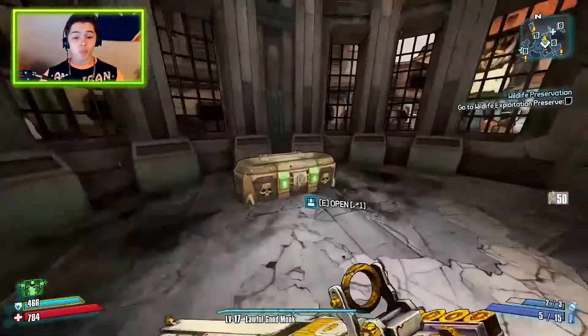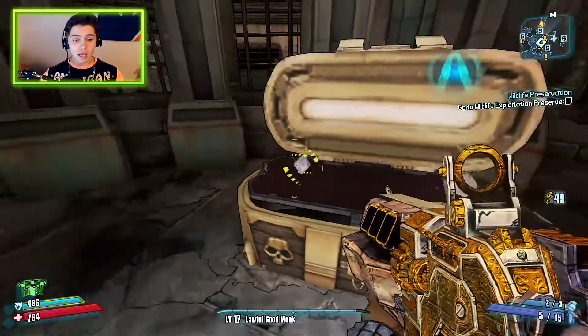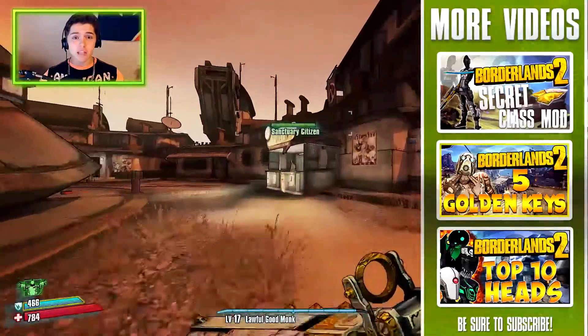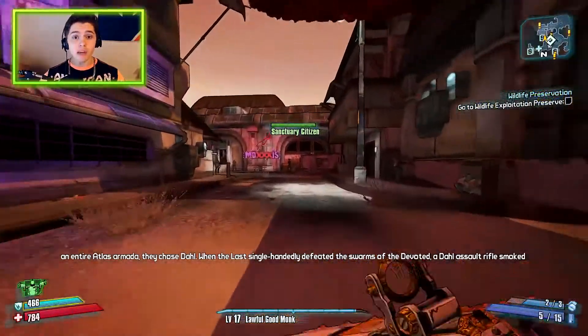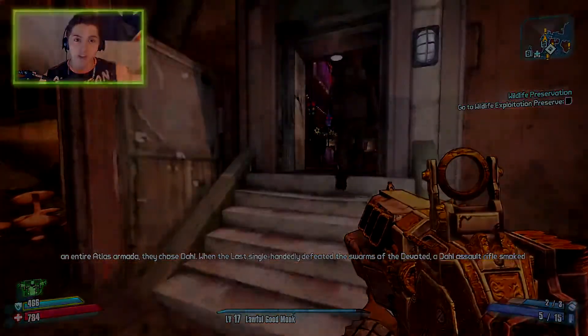There are many things you guys can get with golden keys — we'll put up a couple here on camera — but you guys can get a ton of guns, shields, grenades, and even relics. These things are awesome. We have tons of different videos ranging from free heads to free skins to Borderlands golden keys, and we put these out about one to two times a week. So if you're here and want to see more of my content, make sure to leave a subscription. I will see you on the next episode. My name is Justin, peace out everybody.